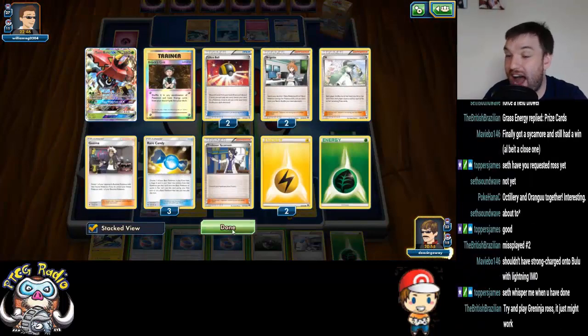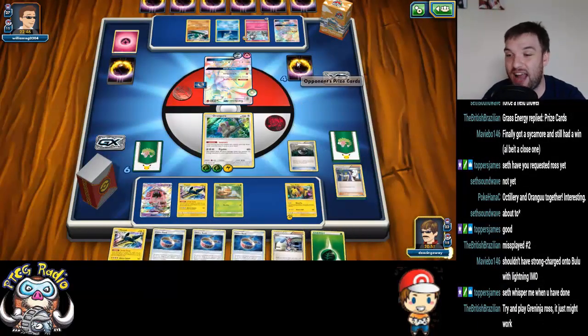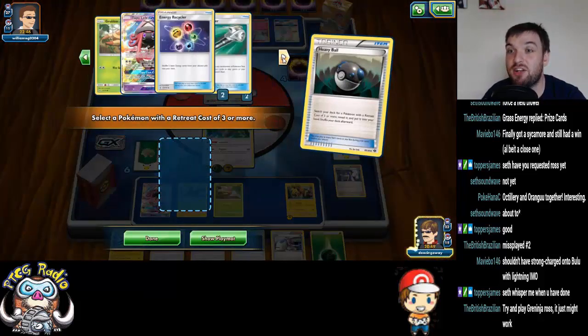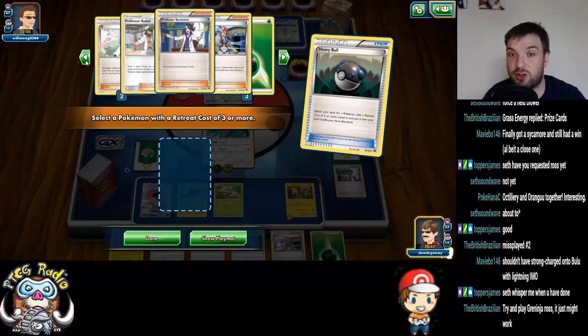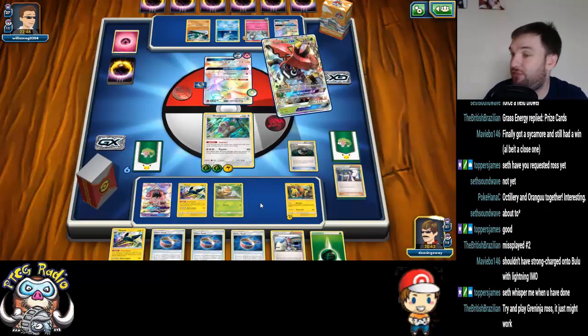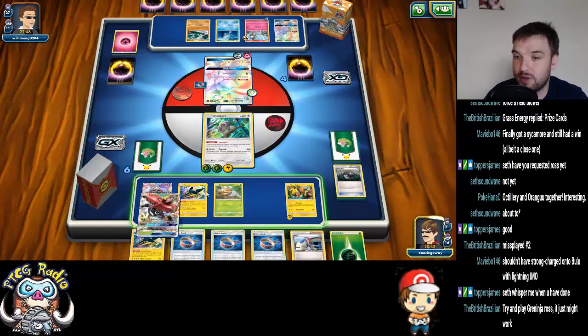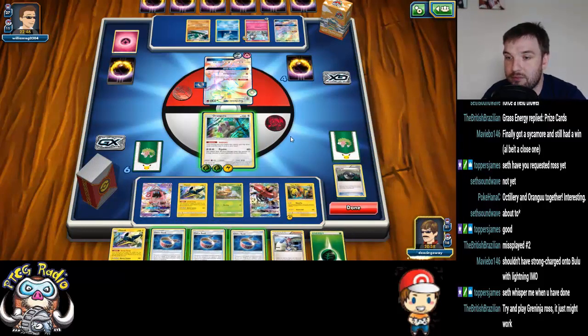Good news is I've got Choice Band. If I could grab a Lele next turn for a Kukui — it doesn't even need to be next turn, it just needs to be at some point in the near future — then I can go and get a KO. I don't hate this position. I'm just trying to do some math: we're doing 60 plus 60 is 120.